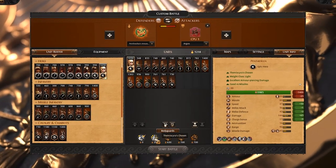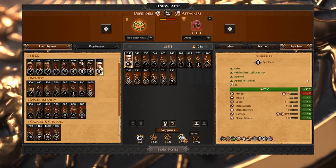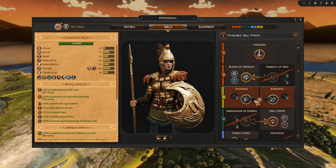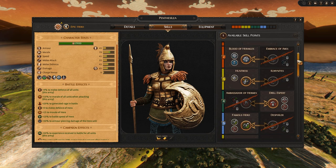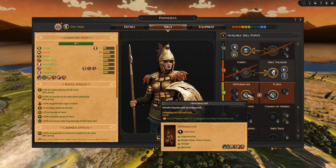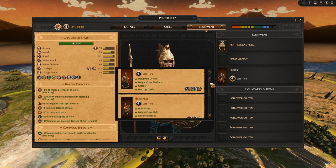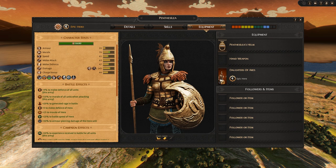In custom battle, you get to choose what type of bodyguards accompany your hero, giving you great flexibility in how you build your army. In the campaign, this is available through each hero's skill tree. For example, at level 1, Penthesileia will start with a unit of Oathsworn bodyguards, but at level 12, she will have the option of choosing between a unit of Hippomakoi or a unit of Furies as her guards. In the hero's equipment screen, the bodyguards have taken the place occupied by the mount in other campaigns.